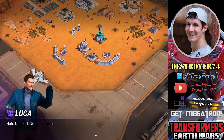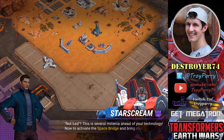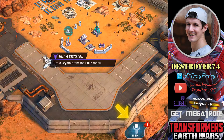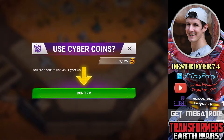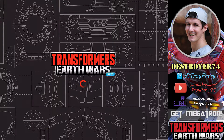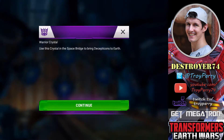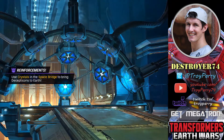Now we're going to build our base up even further. We've been given a warrior crystal and we can use that at the space bridge to let more Decepticons come through. You can buy crystals with the premium currency, however we have been given a specific warrior crystal to use. So we go into the space bridge and use that crystal. This one will give us a warrior. There are five classes: warrior, air, special, gunner and medic.